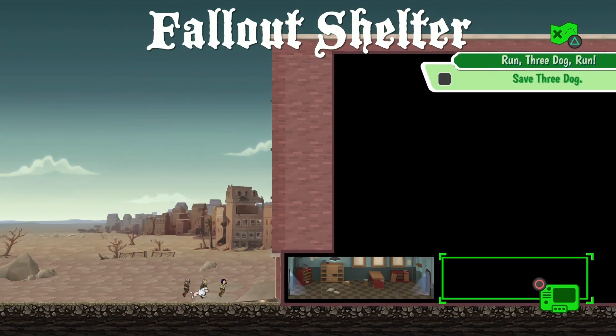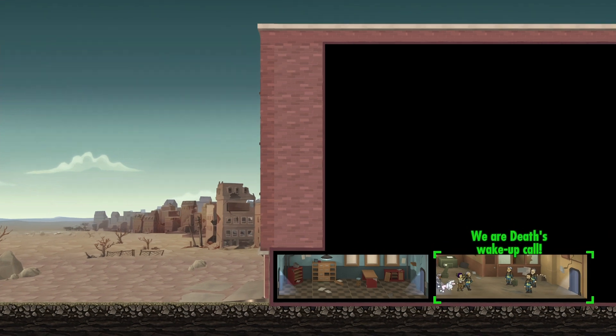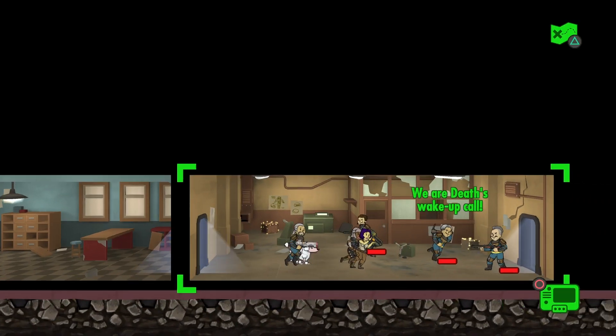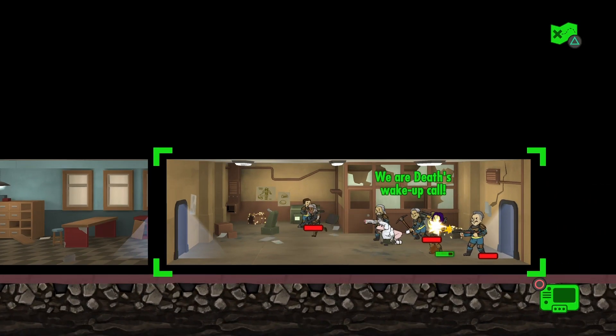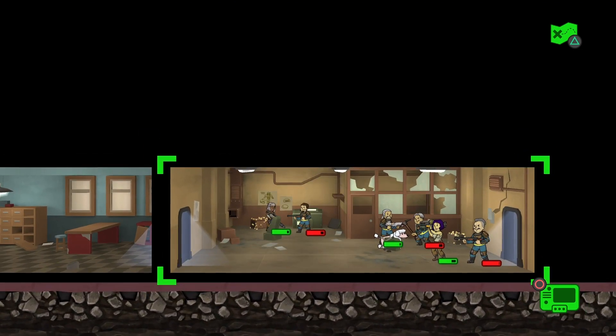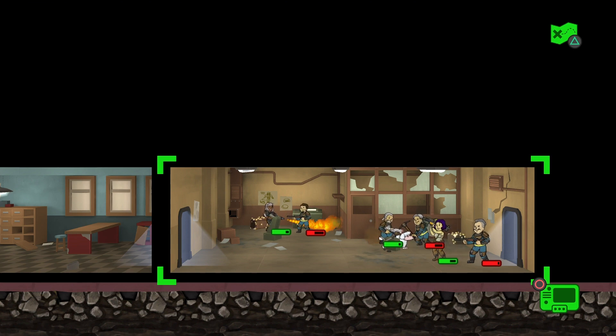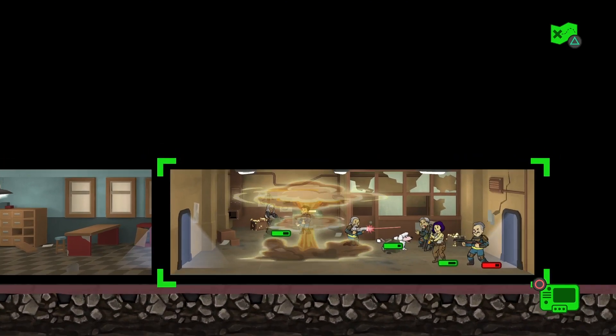Hey guys, this is from a cute little game called Fallout Shelter. This is a mission in it — it's kind of an idle game. In my opinion, it's kind of like Fallout light. So if you like the Fallout series and you like the post-apocalyptic world and concept of surviving it, well, this game takes place in that universe where you are the overseer of a vault.